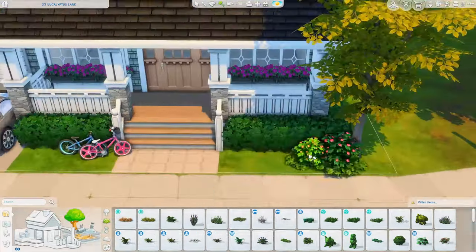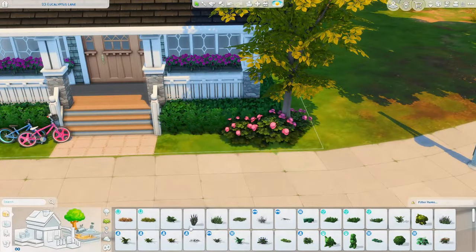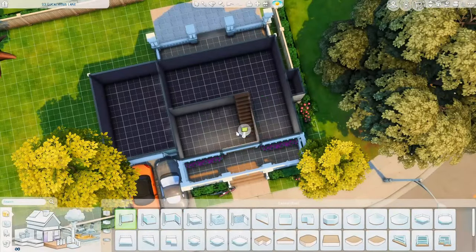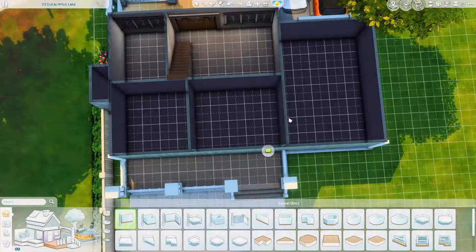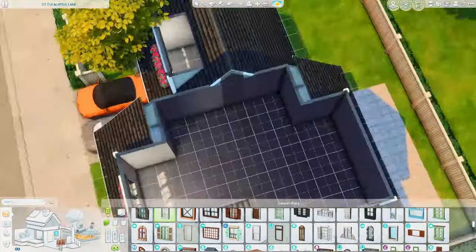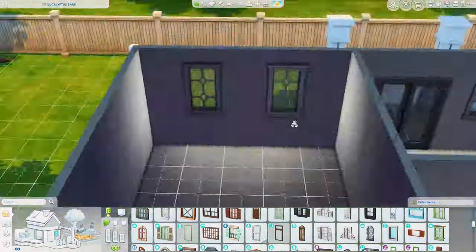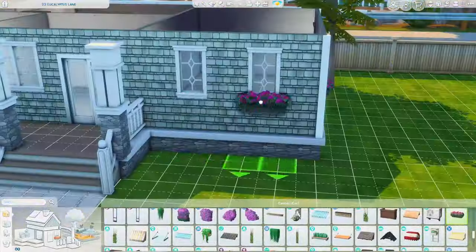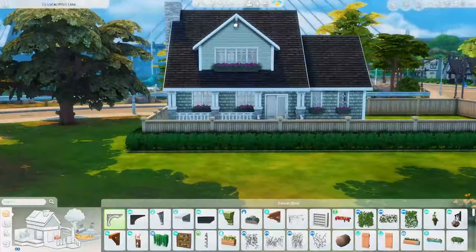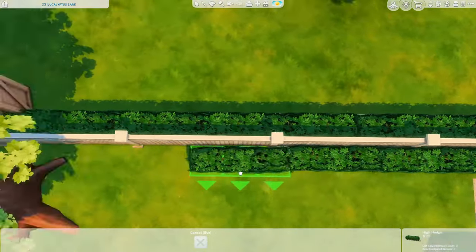I also put a couple bikes out here — these are for kids. There's only one kid that lives here, but once the toddler grows up he'll be able to use the other bike. As for the floor plan, I almost had to put the bathroom door in the kitchen, which I absolutely despise, but I figured out a workaround where the bathroom door is right off the front door instead — which I don't love either, but it's better than having all your Sims walk through the kitchen to use the downstairs bathroom.